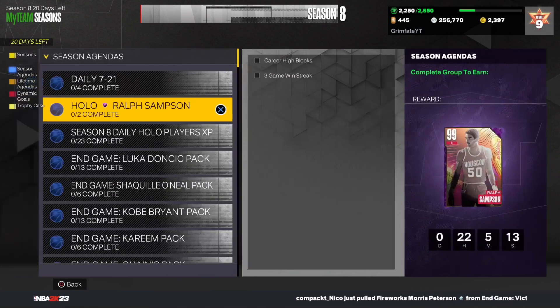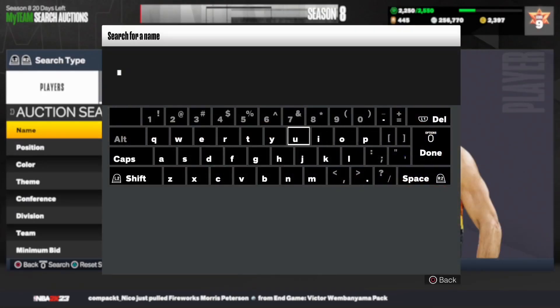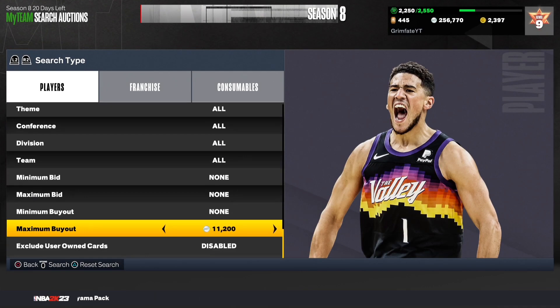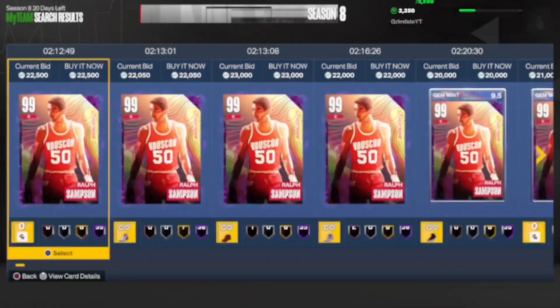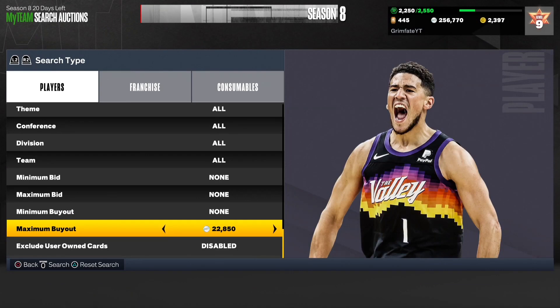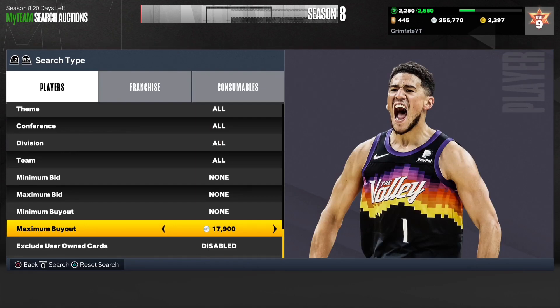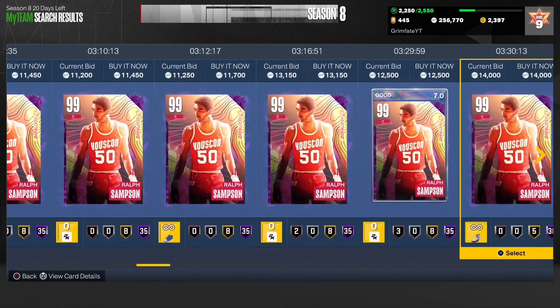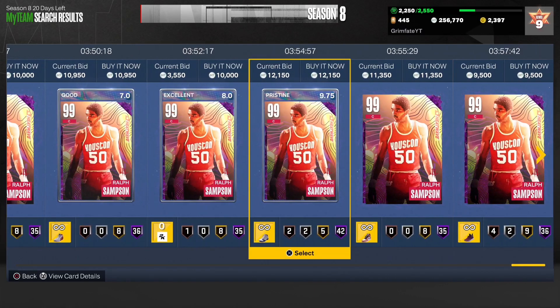I'm very intrigued by the free Ralph Sampson card — that's really interesting. This card is a 7'4" center that can shoot, is fast, and has great animations, so I'm shocked they gave out that good of a card for free. His price is now tanking on the market and he's very cheap. I want to see if anyone listed a badged-up version by accident — like 40-plus Hall of Fames. There's one with 42 Hall of Fames for 12K.